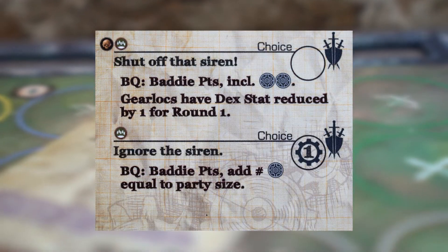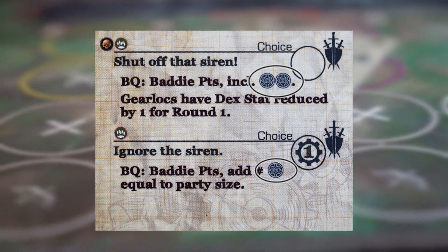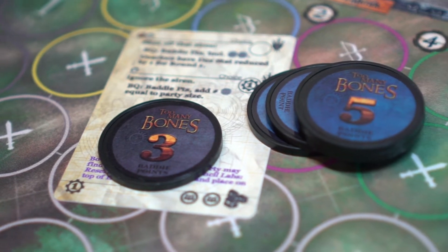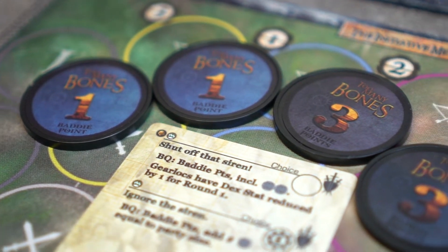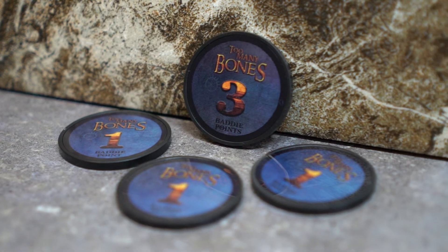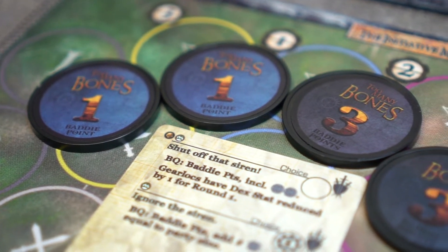Let's look at an encounter card. Mechs are included in the battle queue whenever they are indicated on an encounter. Just like the Krellin, they can be either added to the battle queue or included in the battle queue. Add means they will be additional to the already figured baddie points. Include means that they displace a portion of the baddie points. Each mech chip is worth 3 points, so if you have a battle queue of 8 points and you need to include 2 mechs, then you would displace 6 of the 8 baddie points. This battle would consist of 2 mechs and 2 one-point baddies.